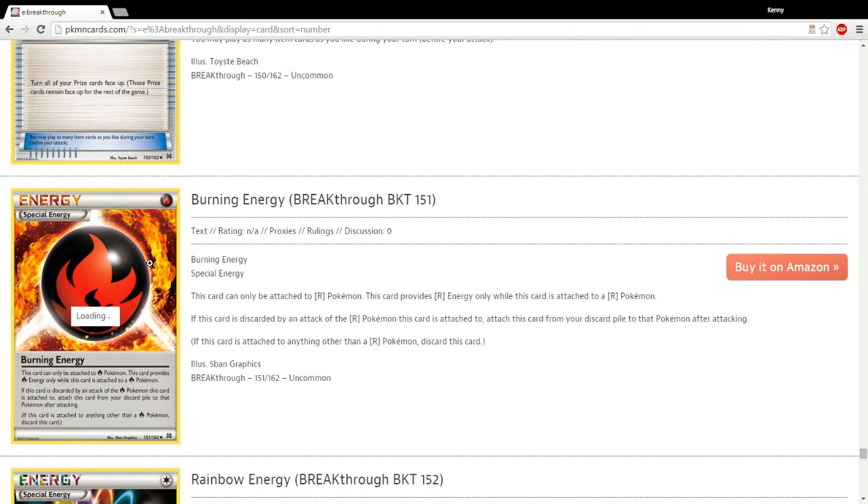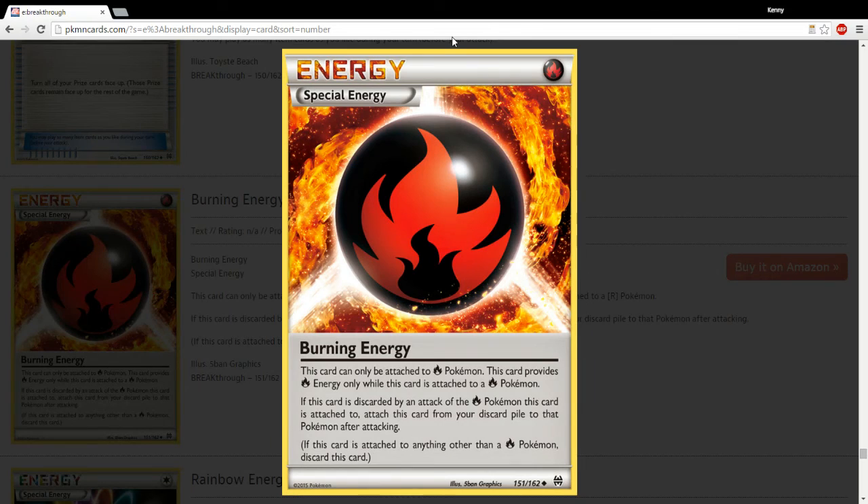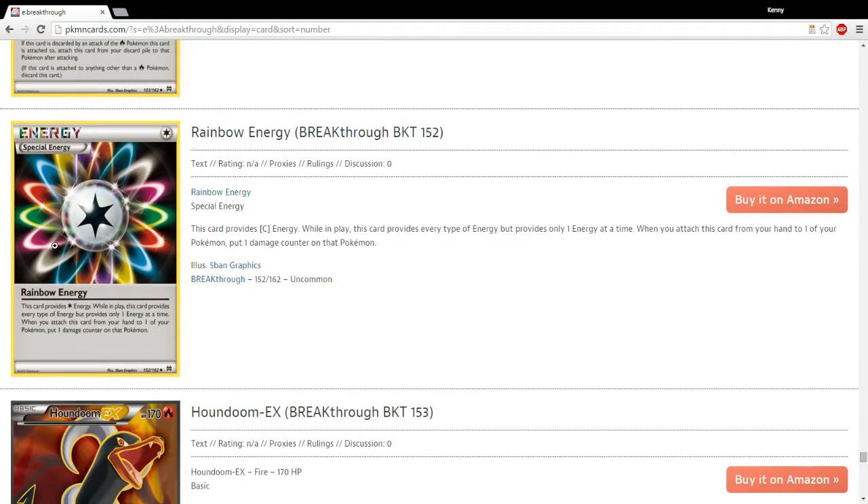Burning Energy — it's really going to take people evaluating the fire decks that are energy reliant. If there's a Fire Pokemon like Camerupt that requires a discard and that's why it's not good, definitely check out Burning Energy and see if it makes it better. I think in the case of Camerupt it maybe does, and I think there are more exciting things on the horizon for this card. Rainbow Energy is back — good in the decks that need it, as always.